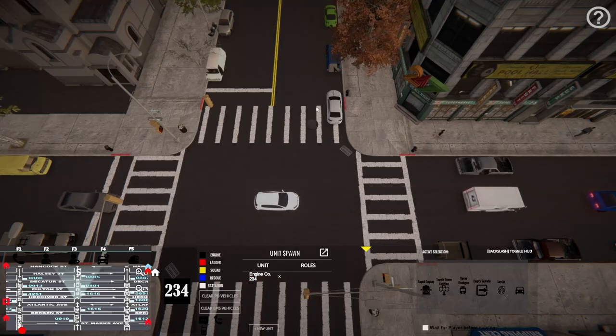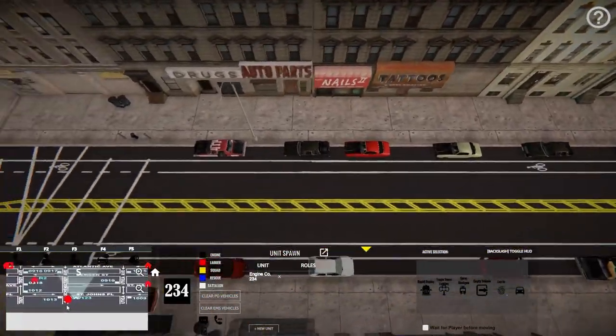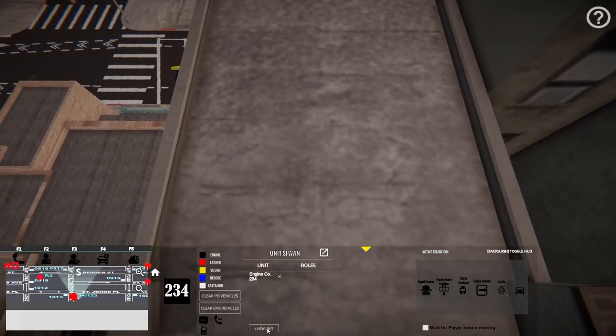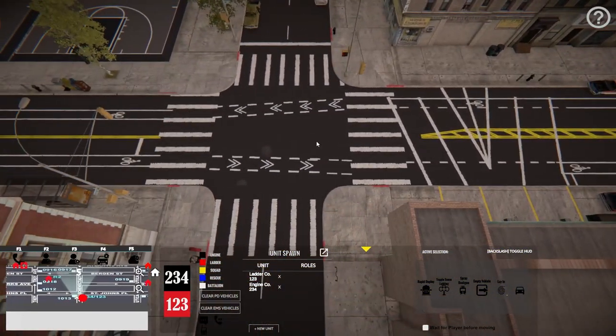There we go - 234 is up. It's going to be at the station; you can see it on the map over here in the bottom left, with the red circle showing where it's at. The first piece of equipment you spawn in always takes the longest - everything after that spawns in pretty quick. So we're going to spawn in the ladder as well - Ladder 123, hit confirm, and he pops right up, no problem.